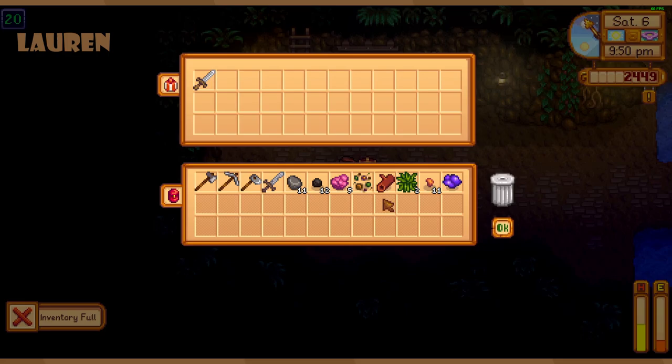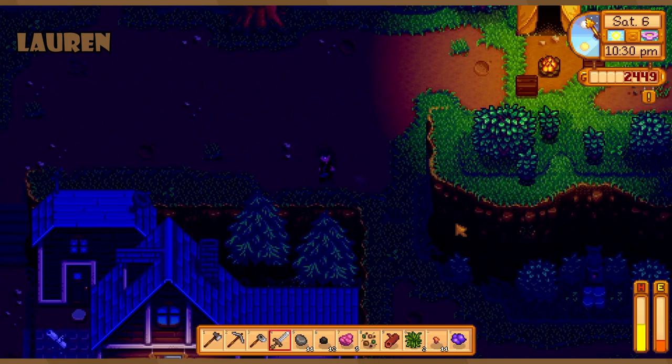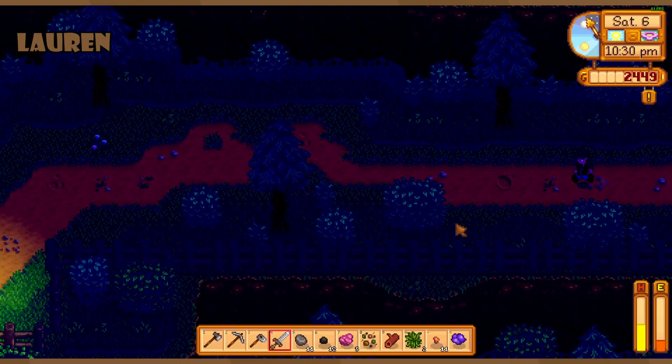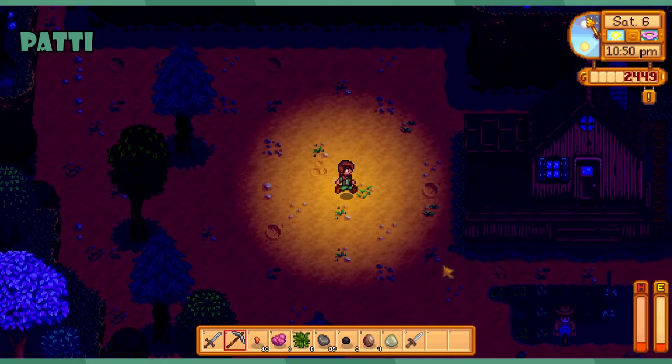I can't sell this crappy sword yet because I'm not allowed in the club. Our next biggest priority is money and getting our farming high enough to have five gold star parsnips. It would be very satisfying to just be able to turn in all that community center stuff. We're all gonna have to take something because our inventory won't hold that much.